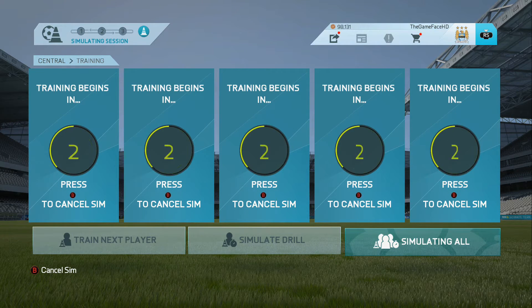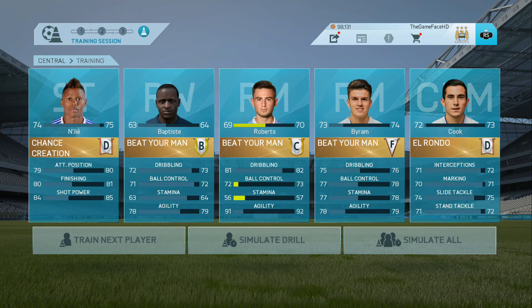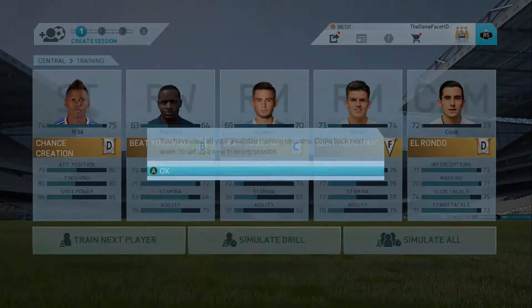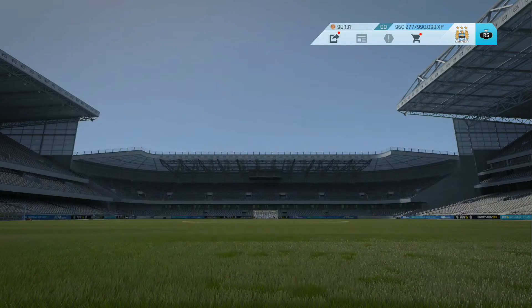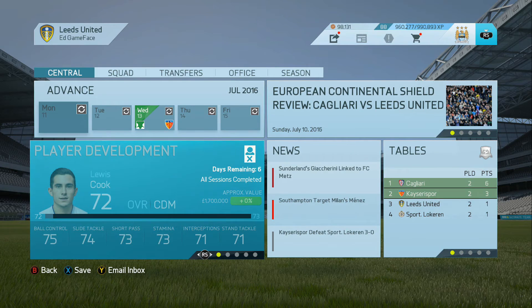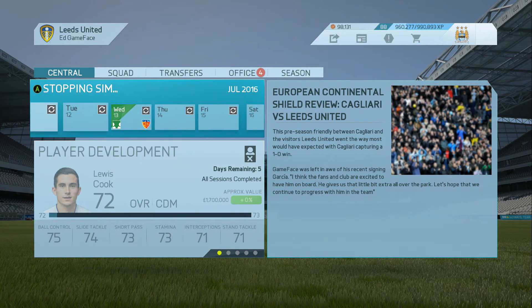Let's simulate all those drills, hopefully get some of the youngsters up in overalls. We've got a few decent upgrades - Patrick Roberts not going up in overall but going up in attributes. His agility is 91, which I never really picked up on. That's very good agility from Patrick Roberts, and hopefully we can get some of his other stats up as well.